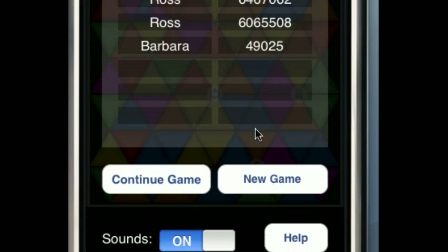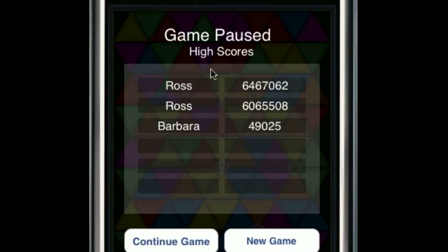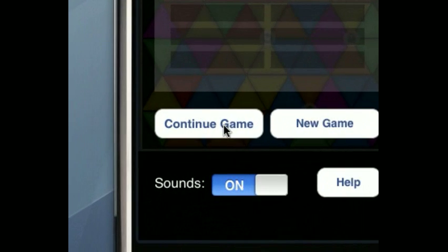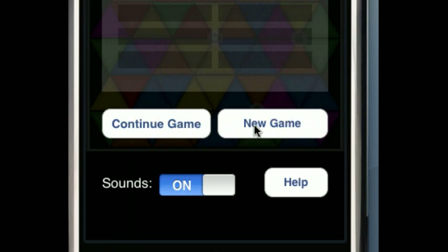You'll see your high scores, and you can choose 'Continue Game' or 'New Game.' It does save the game if you receive a phone call or stop the game for any other reason.